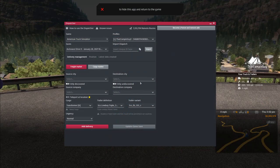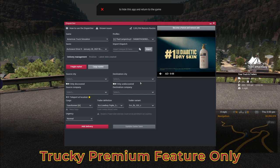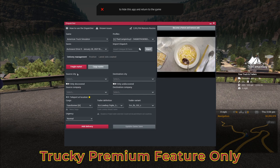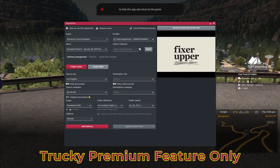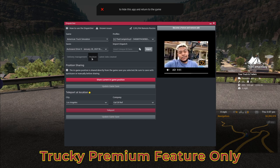Now on to the premium teleport features. The Teleport at Location features are only available to Truckie Premium users. The first Teleport at Location feature is under the Delivery Management tab — we discussed this in step three. Turning this button on will teleport your truck to the first company in your job list when you save the job and load your quick save.